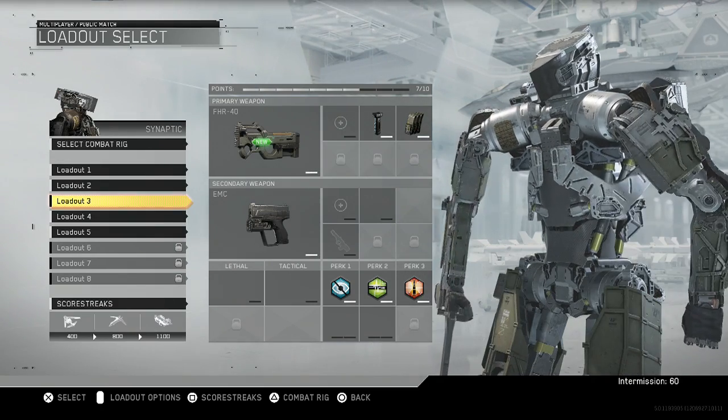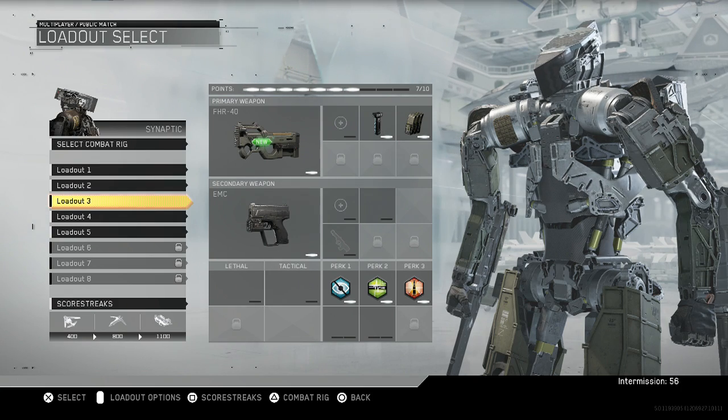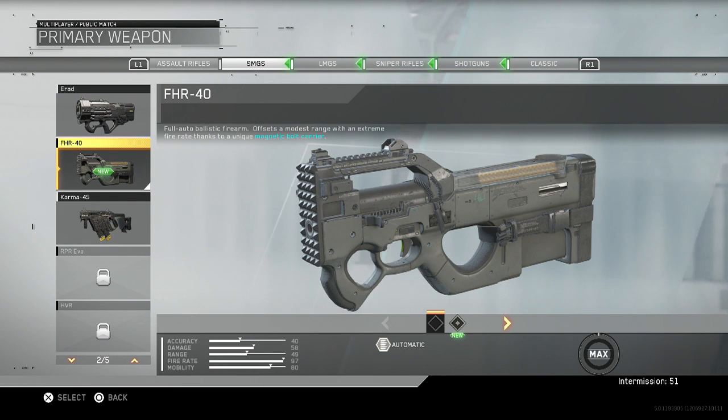Hey, what is going on guys and girls, it is your boy Mr. Meg here, and today I'm going to be giving you guys the best class setup with the FHR40. It's apparently one of the submachine guns — SMGs — here is the second one right here as you can see, and the best class setup I would consider for you guys to use.